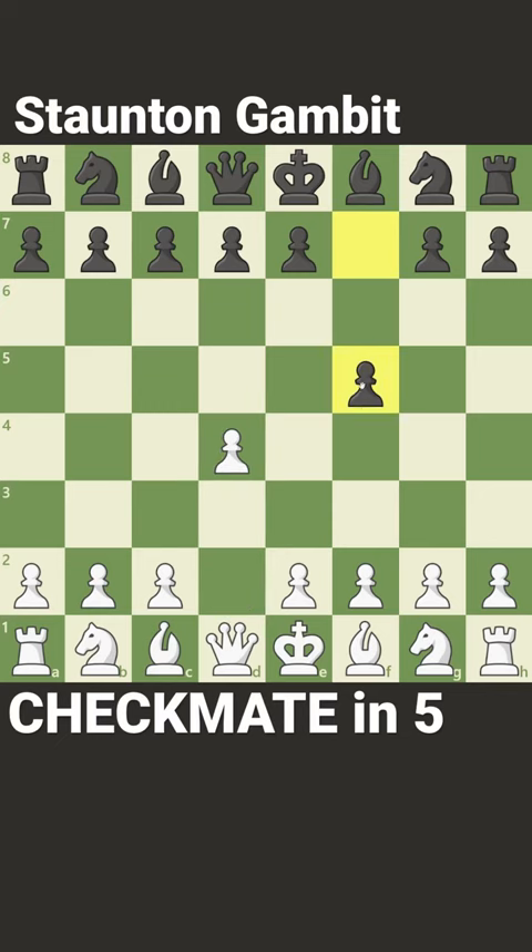It starts with d4, f5 — the Dutch Defense. Play e4, and after f captures e4, play queen to h5 check. Get ready to play bishop to e2 as fast as possible, because after g6, bishop to e2, g captures h5, you have bishop captures h5 checkmate. Follow me for more chess traps.